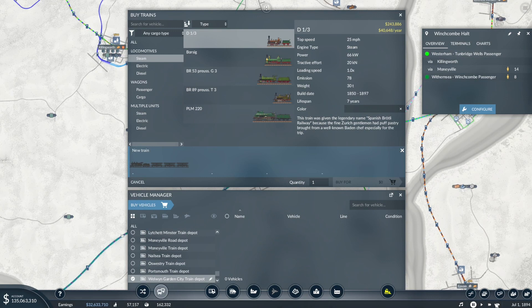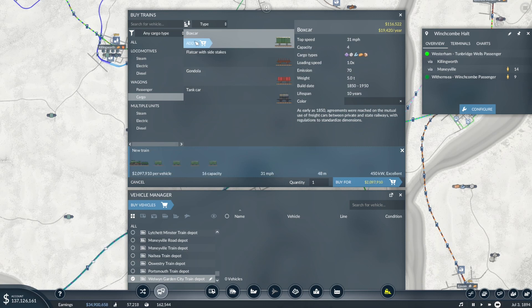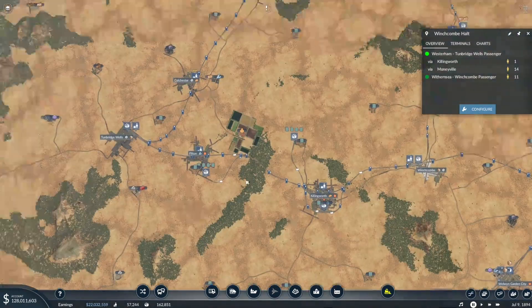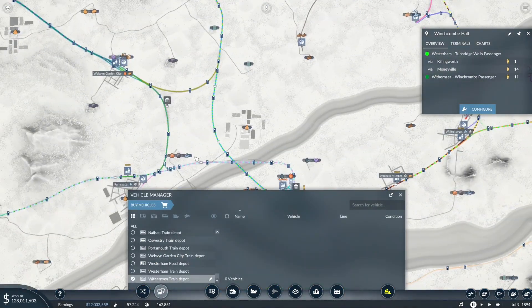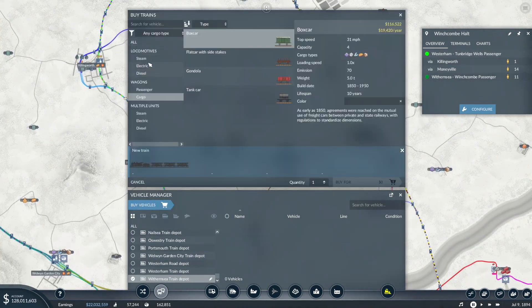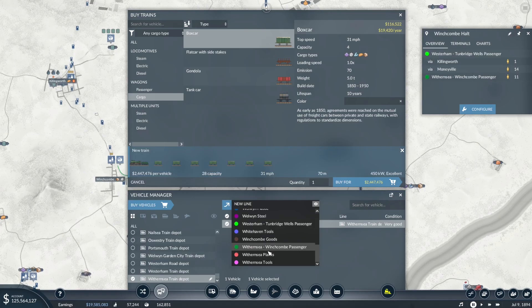Let's get play mode because we're going to need quite a bit of money for all of this. I'd love some new cargo wagons and steam trains. We're going to get some 80-capacity trains — two of them for Tunbridge Wells Goods. With our nearest depot, we'll get a smaller train for Winchcombe Goods.